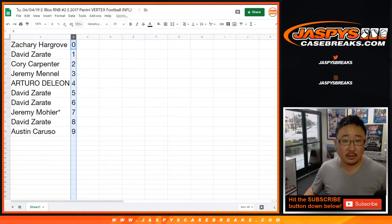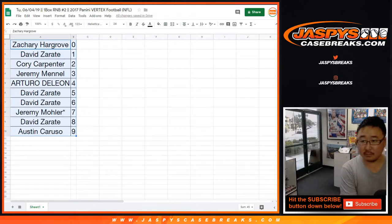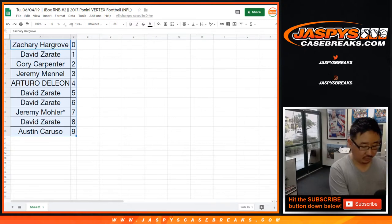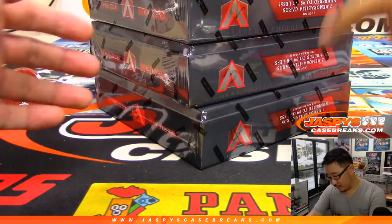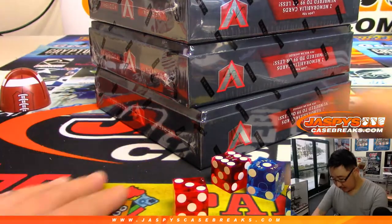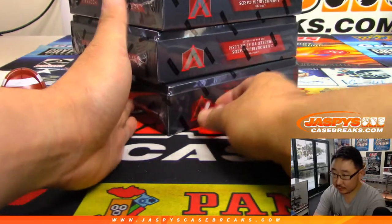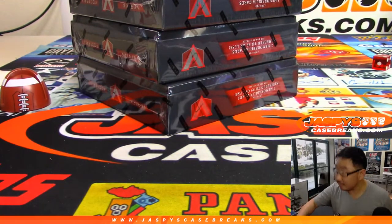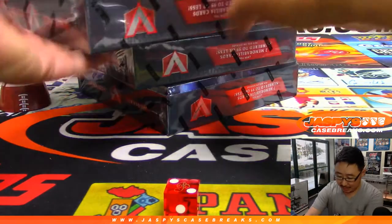Alright, so let's sort by column B. We're going to roll the dice. And it's two — one, two. Top box, which is also box two.